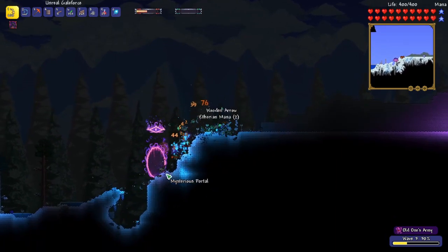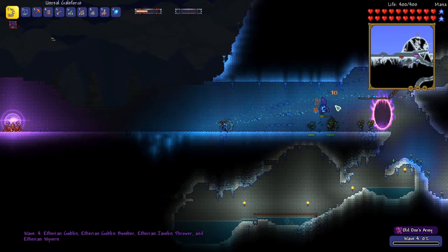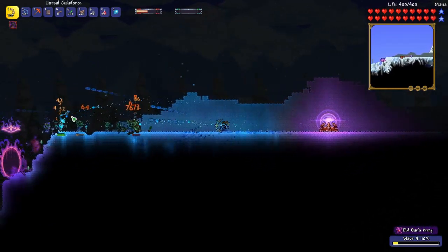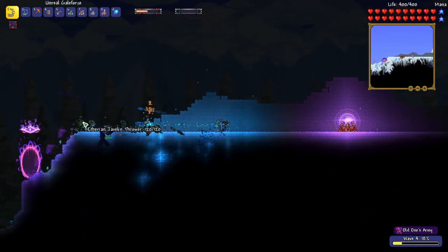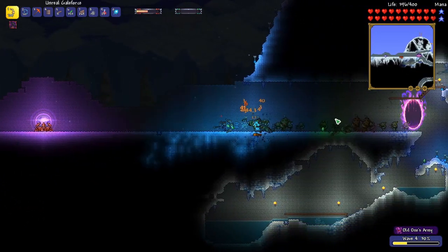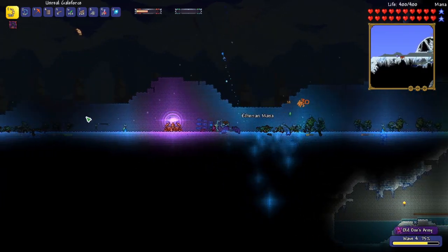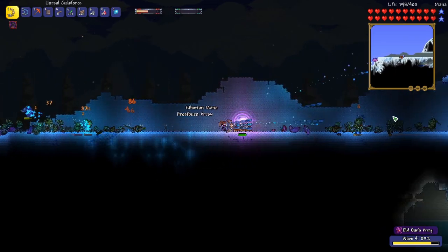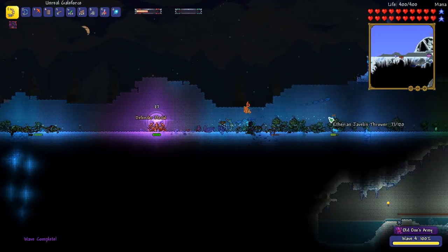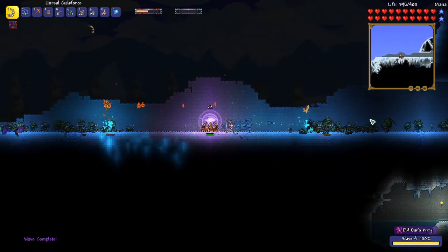These portals that they summon look really cool. This time we get Wyverns, so those are going to be the main focus — killing the Wyverns before they can do damage. There's a Wyvern right there, take that guy down. We're getting a little overrun. The crystal's taking damage — it's not good. I don't know if we're going to have the DPS for the final wave. I think there's five waves, but I'm not sure.